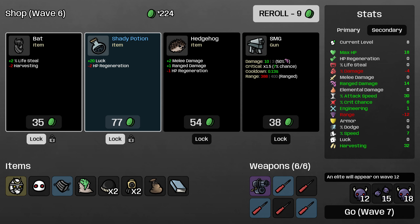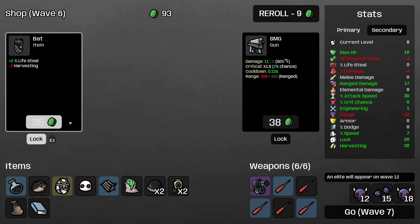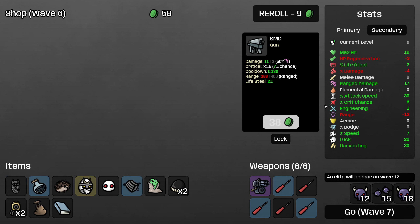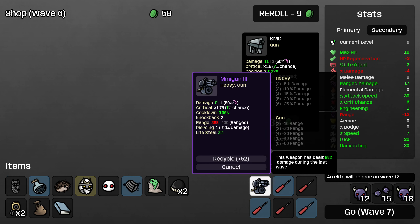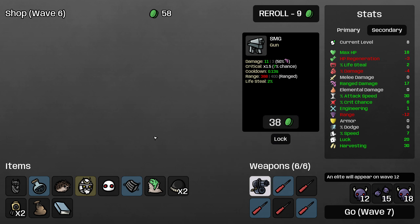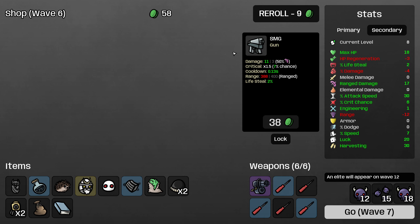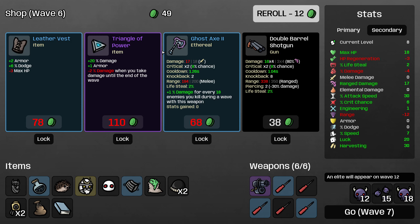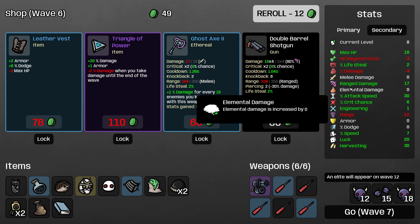Here I'm going to take all of these things. Hedgehog is ranged damage, so we're already up to 17 ranged damage. Something we should consider is getting a second ranged weapon — if I see a high level decent ranged weapon, especially before I fight the elite, I will probably pick it up. That would be like a submachine gun, shotgun, or something like an obliterator would be kind of perfect.